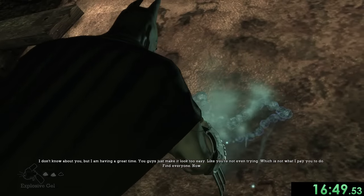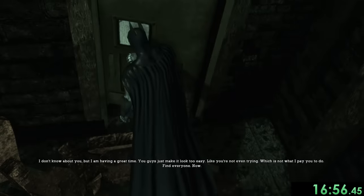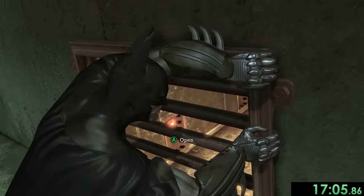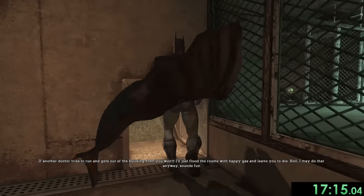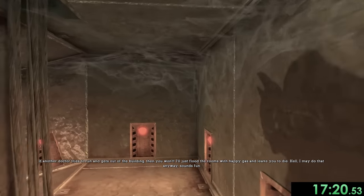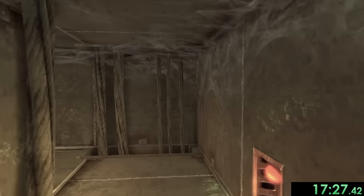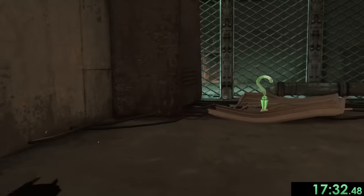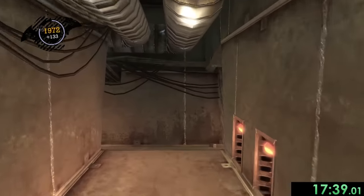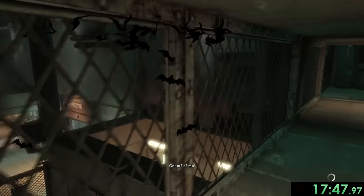We have to enter the hospital through an alternate entrance rather than the front door. We go in through the maintenance access entrance and then through more vents. By the way, the Riddler is going to be in our ear the entire speedrun — every time we pick up one of his collectibles he'll say something like 'oh, that was one of the easy ones.' As we collect more and more he gets increasingly unhinged. It feels good once we actually defeat him and get everything.